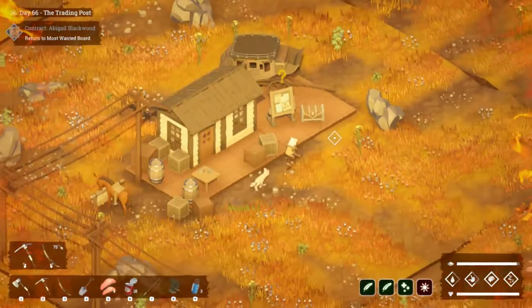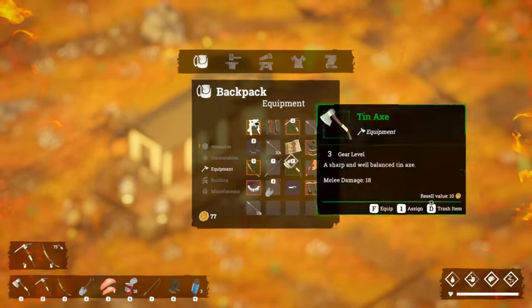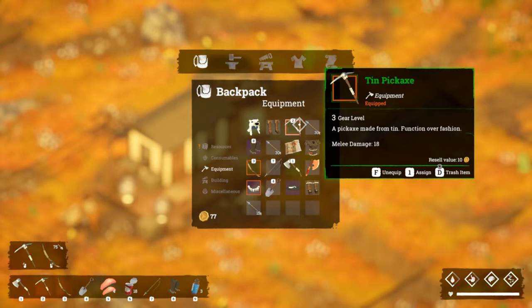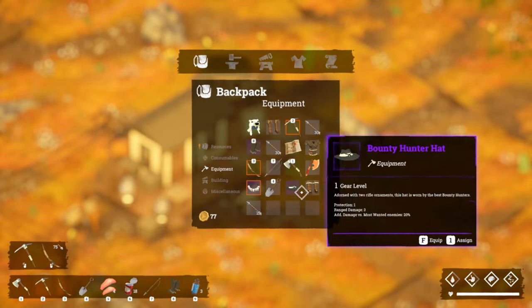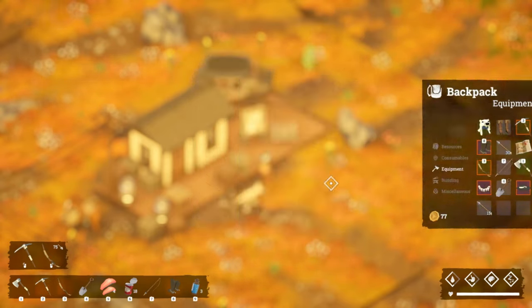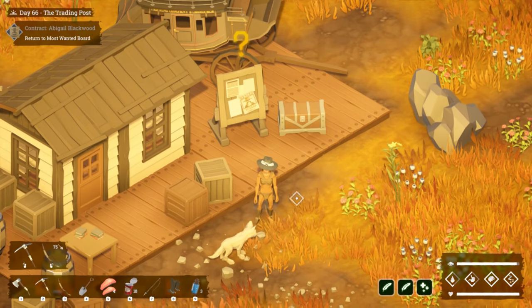Oh gosh, no no, take all that stuff off! We get really really hot when we're wearing all of our gear in the prairie — I totally forgot, that's my bad. That's better — so we're half naked now with just our hat and boots on, so we're good.